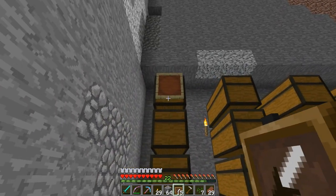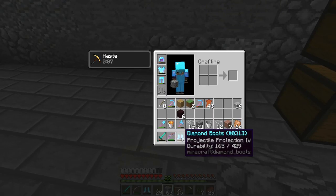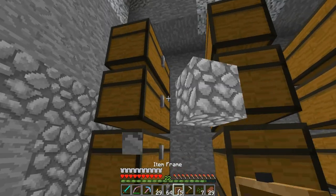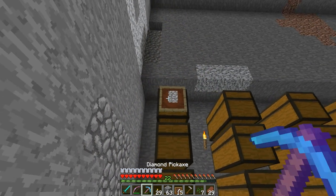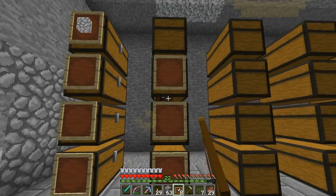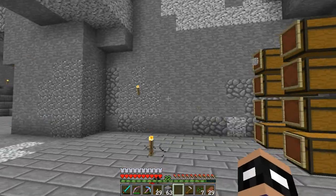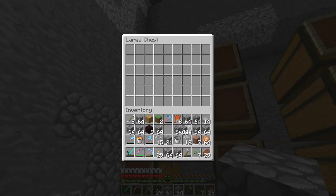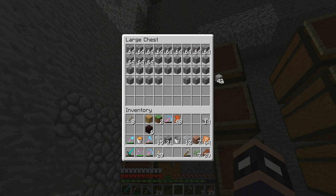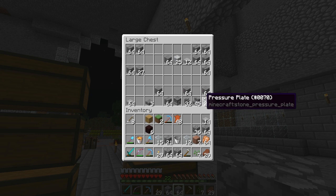We'll start right here — we'll put cobblestone. Let me place the item frame and put cobblestone in it. Wow, that looks so cool, it's like nice and lit up now! I've never really noticed how item frames work too much. They fill up like the entire side of the chest — that's really really cool. So that'll be our cobblestone chest. Let's go ahead and fill this up.